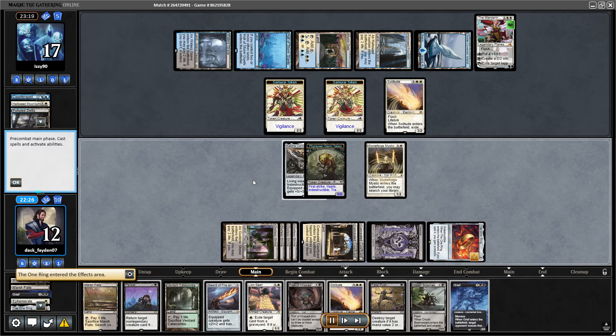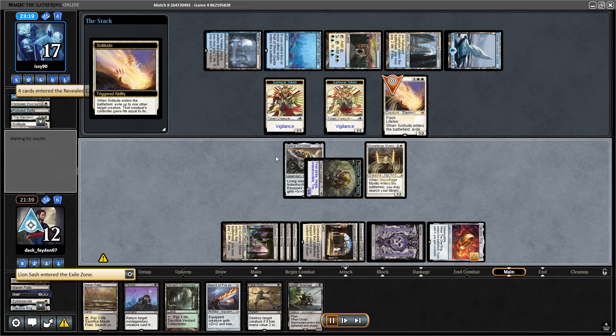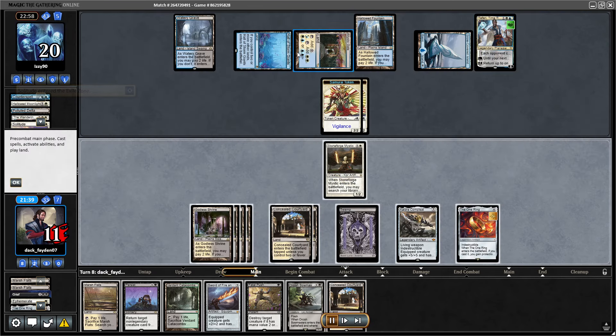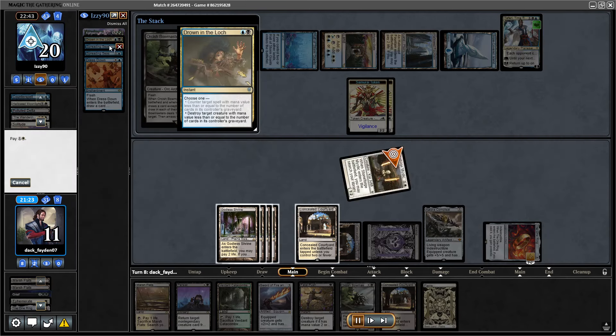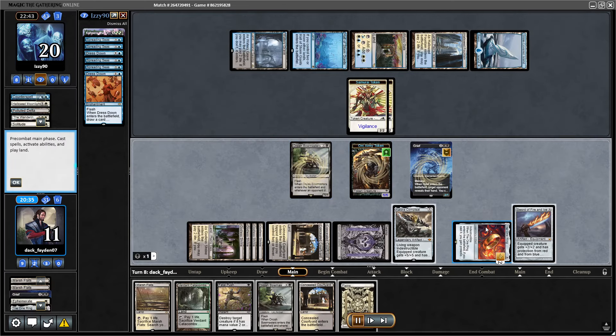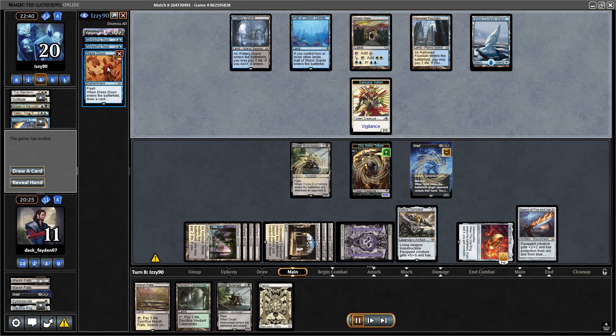I had plenty of plays but decided to go for the Kaldra kill through the Wandering Emperor, and put another One Ring into play. I pitch-cast Grief and saw their hand — it was two Spreading Seas, Dress Down, and Drowning in the Loch, not really a match for my hand. I draw two more cards with One Ring, play Bowmasters, Persist the Grief, and take their Archmage's Charm, leaving them with two Spreading Seas and Dress Down going into the Bowmaster. One Ring on the field, Kaldra plus Sword — too much for my opponent, and they conceded the entire match without playing Game 2.